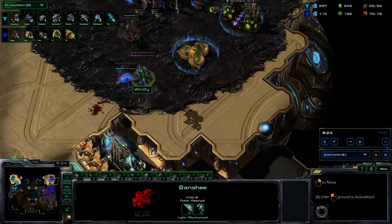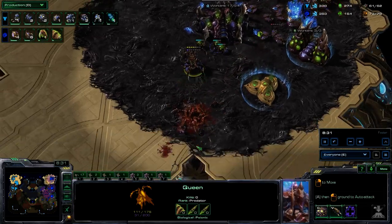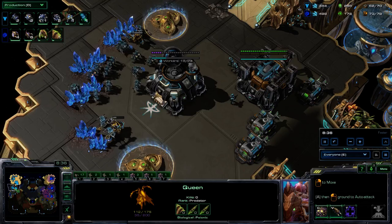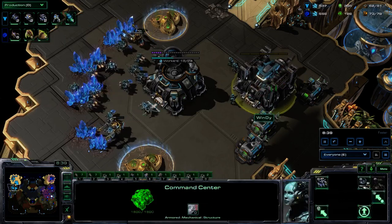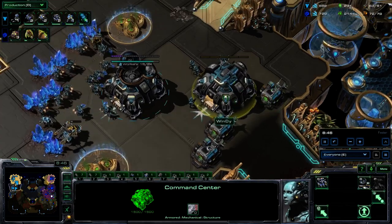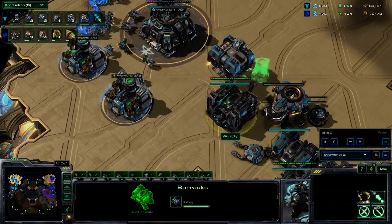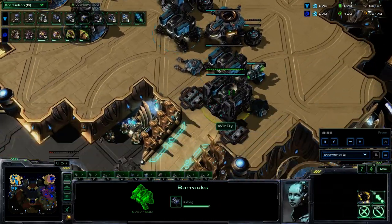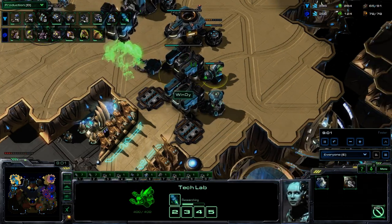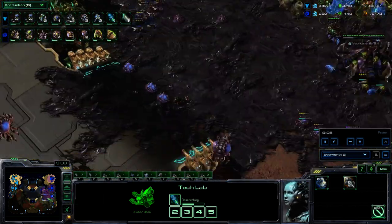The banshee is nicking back and forth between the two bases. Windy was focused elsewhere and it did aggro on a queen — two workers killed, so not quite the amount Windy would have hoped for from that harass. A macro CC is already up from Windy, and it does look like it will be fairly consistent bio play — marines and marauders on the way. Stimpak is almost halfway finished.